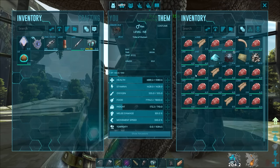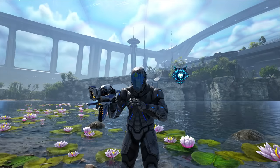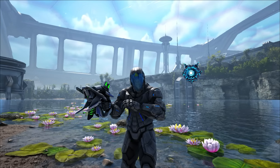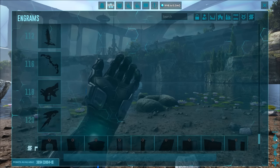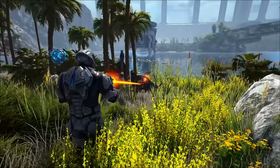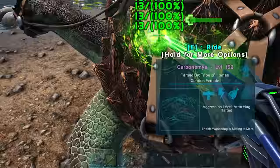Leading me to the final way to heal your creatures: the Tek Phase Pistol. It was introduced with the addition of Genesis Part 2, requiring a level 118 survivor to both wield and craft this weapon. It's not easy to get hold of, but it's by far the most overpowered way to heal a creature fast.